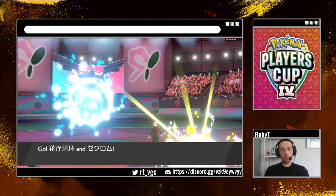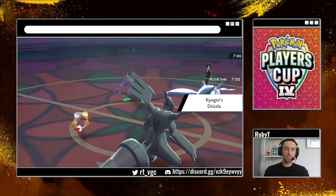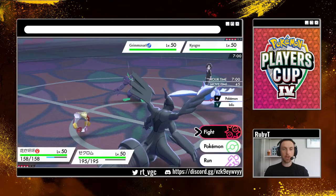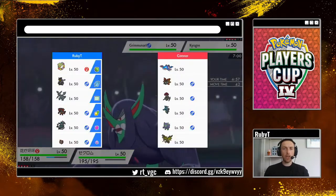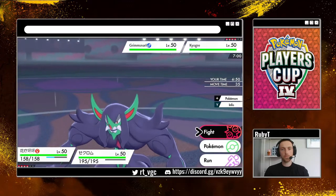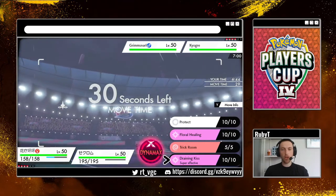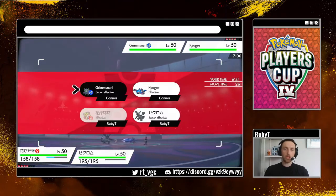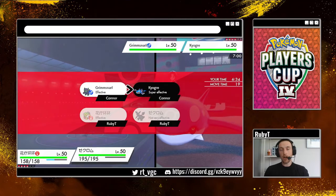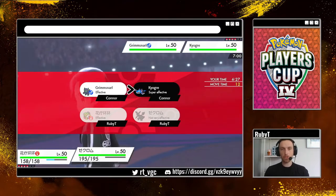My opponent doesn't have any Electric resists, which is obviously really, really nice. Turn one, I'm going to look to get a bit of chip into the Kyogre. Because it's Scarf Kyogre, he's more than likely going to go for Water Spout. So although this seems counterproductive, I'm going to Draining Kiss the Kyogre and Max Lightning it as well, because we could get Water Spouted and we obviously don't want that. He won't Dynamax the Kyogre, or if he does, he's slower than us.